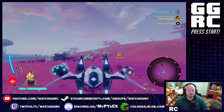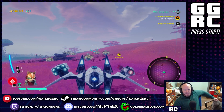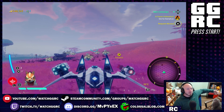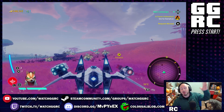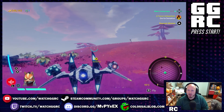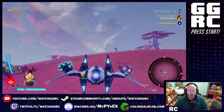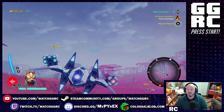Hey everybody, welcome to another episode of GGRC. I'm RC, and this little gray guy over here is Sushi. He doesn't join me for every episode but he's here most of the time. Regardless, today we are checking out Starlink: Battle for Atlas. You may notice on screen we have an Arwing — that is Star Fox in the bottom left corner. How cool is that?